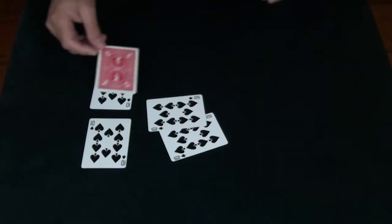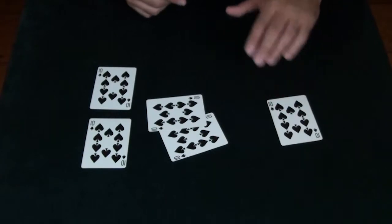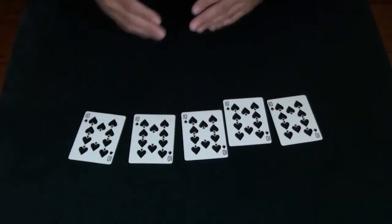Last jack — rub it against the last ten, which became a wild card, and it becomes a ten as well. And that is Wild Card, short version.